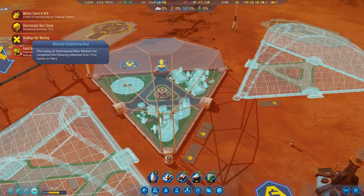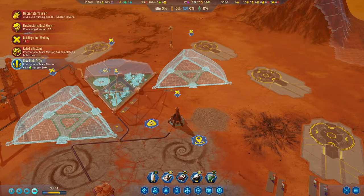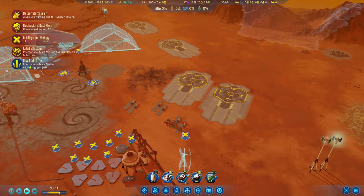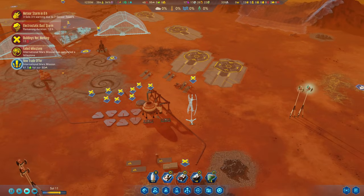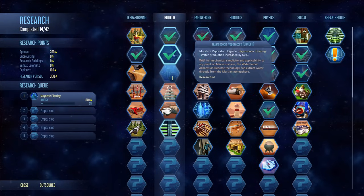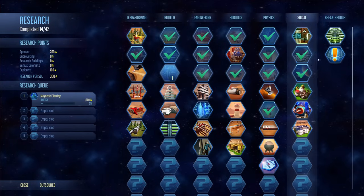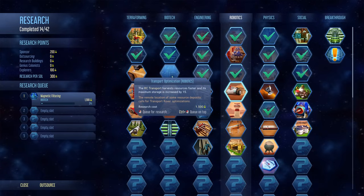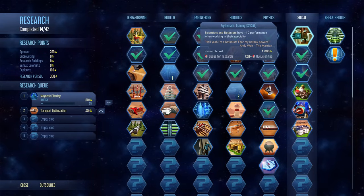Another international milestone has been achieved — that is the first humans on Mars, which we lose as well. Was to be expected; I've never really made it so far. The International Mars mission offers 61 food for 50 concrete. I'm going to wait on that, but we can accept. Next research has been completed: the upgrade for the moisture vaporator, which unlocks nothing really useful. Let's go ahead with some more basic stuff — transport optimization. The transporter gets faster and can transport more goods, and also scientists and botanists have 10 performance.